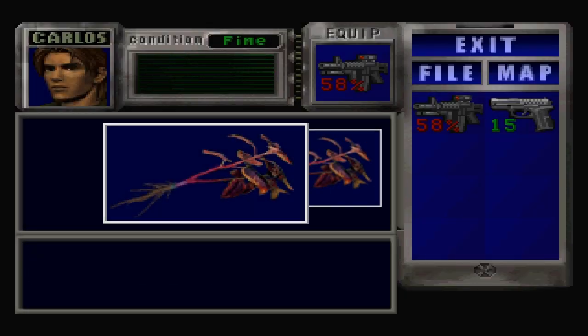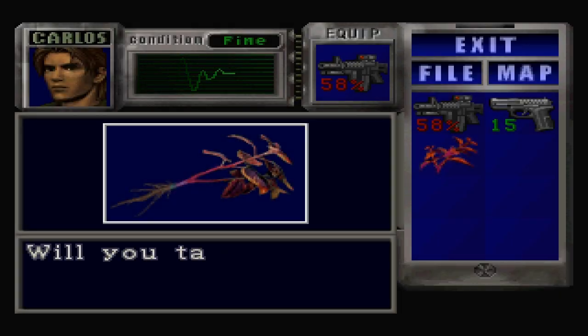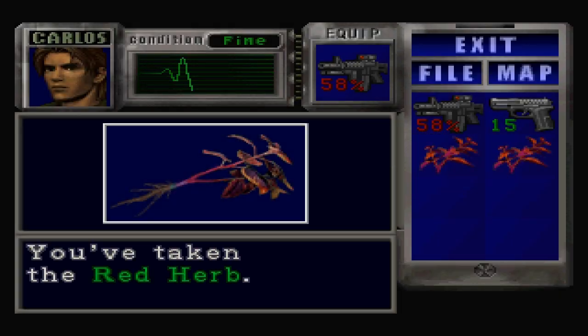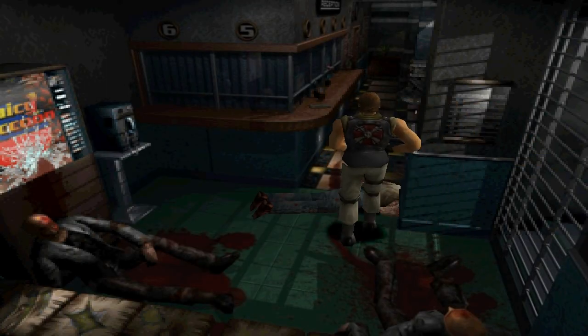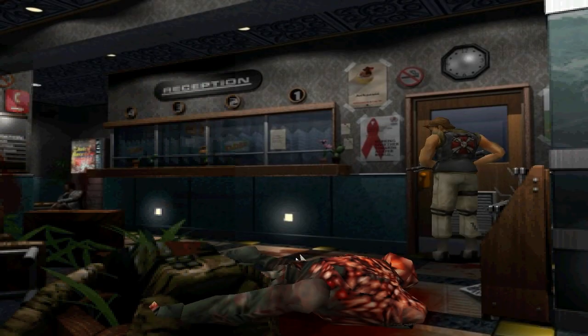If you didn't know, hunters in this game and all previous Resident Evil games can kill you with one hit if they do that leap attack — same as Lickers. But there are no Lickers in this game. If you're on Caution, just don't be on Caution.